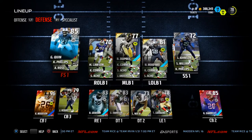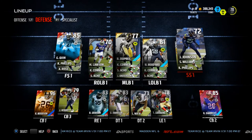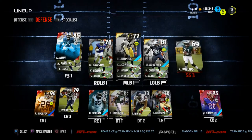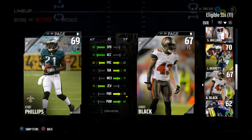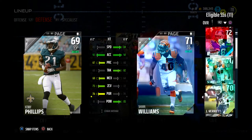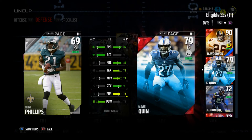The safety position is really important too. We want two guys that can cover at least decently in zone. We've got Glover Quinn as a starter. Sean Williams has 89 speed, 85 hit power, but no zone coverage — he's one of the best looks at the silver safety position. Kenny Phillips has 75 zone coverage, which is the best we have on the team, along with 85 speed, 92 acceleration, and 81 hit power. So if you want to play zone, make sure Kenny Phillips is on the field.